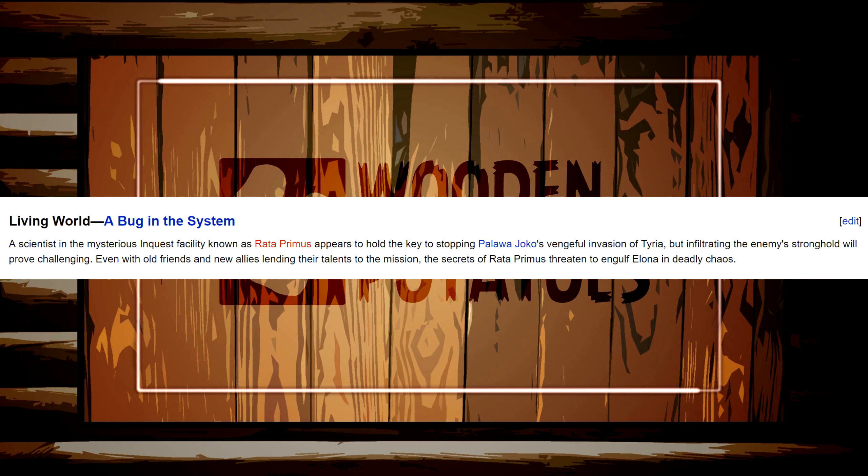The story description reads: a scientist in the mysterious Inquest facility known as Rata Primus appears to hold the key to stopping Joko's vengeful invasion of Tyria, but infiltrating the enemy's stronghold will prove challenging, even with old friends and new allies lending their talents to the mission. The secret of Rata Primus threatens to engulf Elona in deadly chaos.